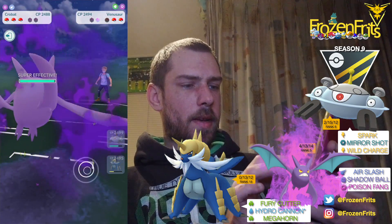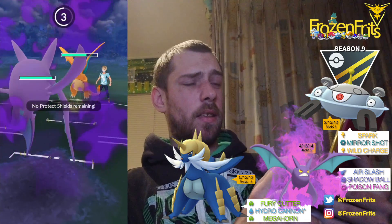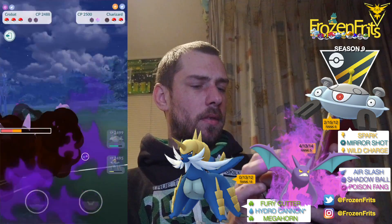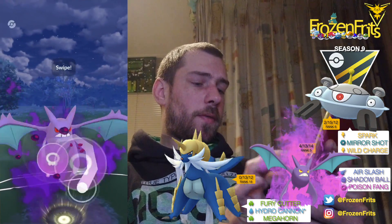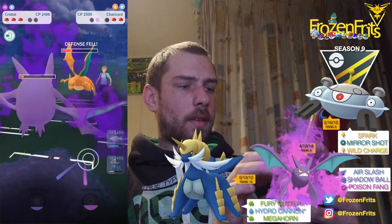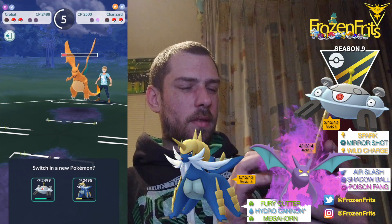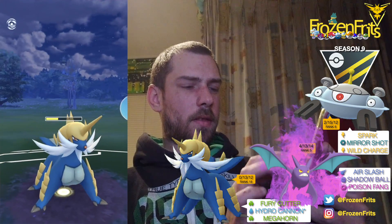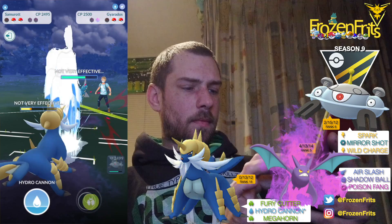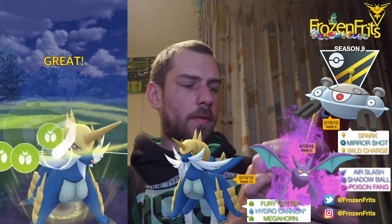We're going to switch into my Crobat. He comes back with the Charizard — we don't have any shields left, so if this is a Blast Burn... okay, we can handle the Blast Burn, going for this Poison Fang, his defense will drop. Let that go. Going for that Hydro Cannon — okay, switching into Garchomp. Going for this Megahorn — of course, not so good because of that Flying-type matchup.